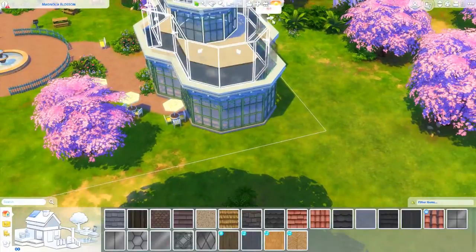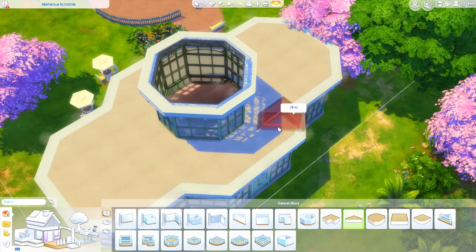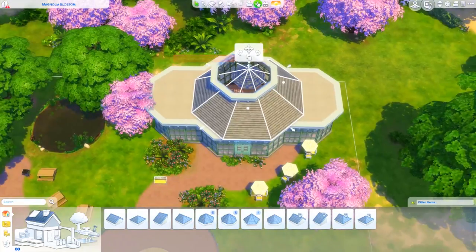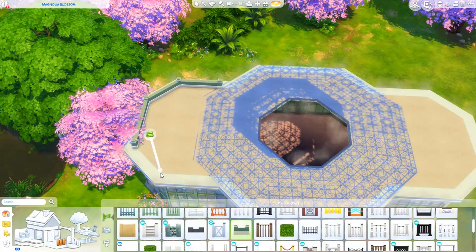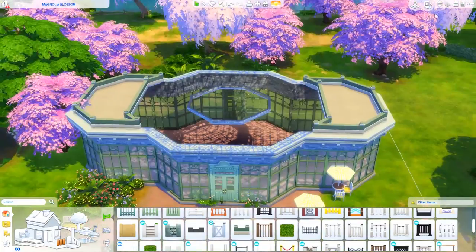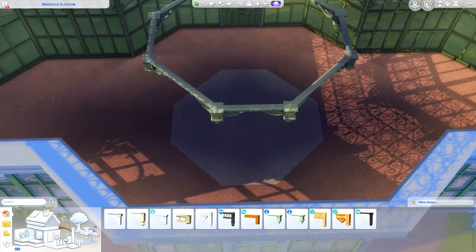This was also a really good opportunity to mess around with all of the new debug items. In the latest update they actually unlocked all of the background items from every single world, so you can find them in the debug menu and they don't cost any money. For building starter homes it's really handy because there is a ton of things in there you can use, including fences and things like that.